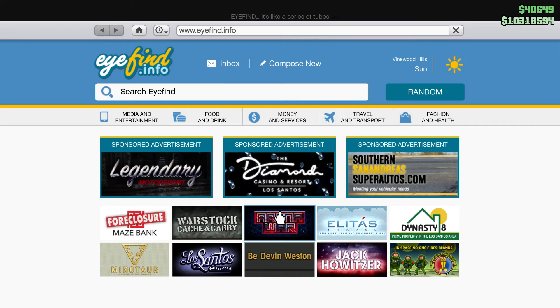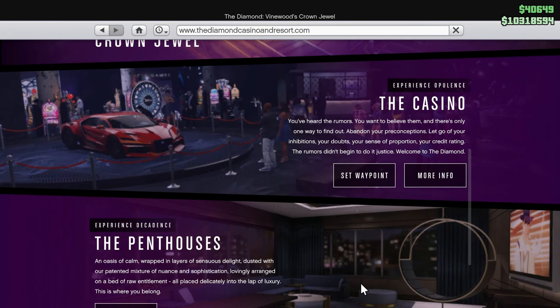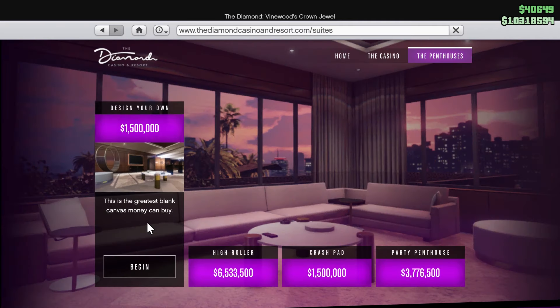In order to get the VIP membership and to start casino missions, you need to first buy the penthouse from the casino. So open up your phone, go online, go down to the penthouses section, click more info, and then pick one. Once you buy this you'll get a cutscene and you will have VIP access.